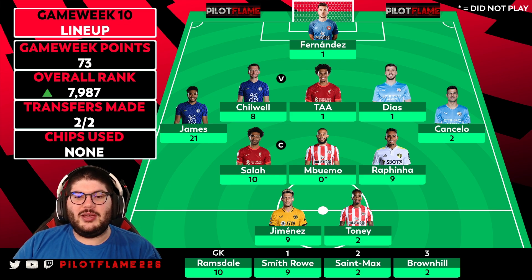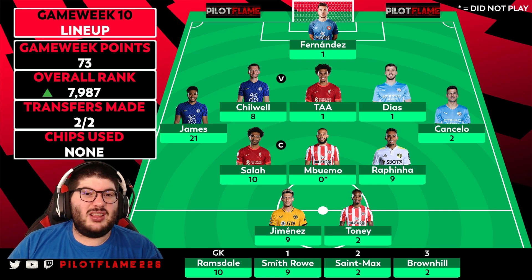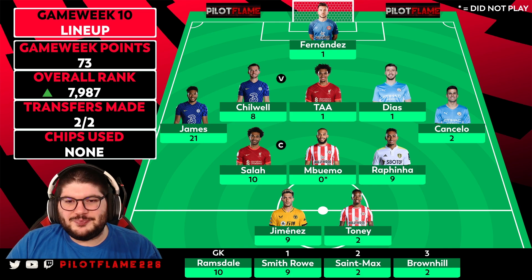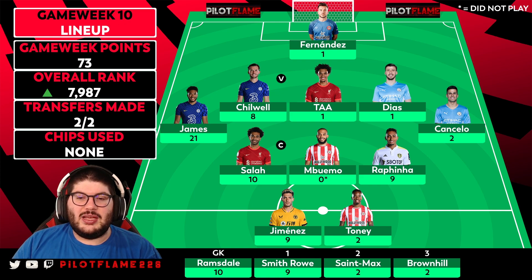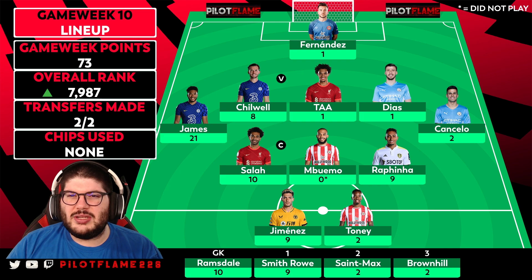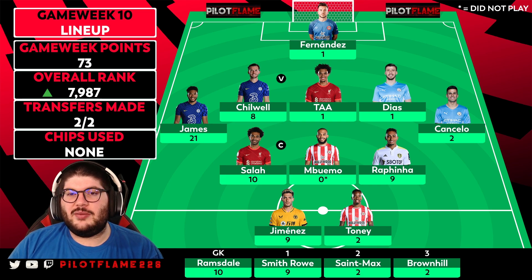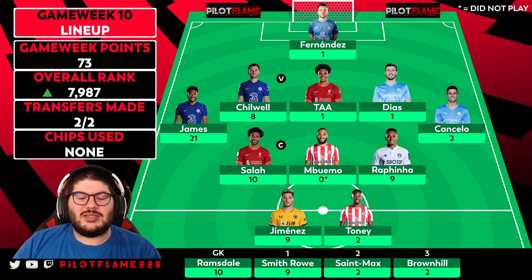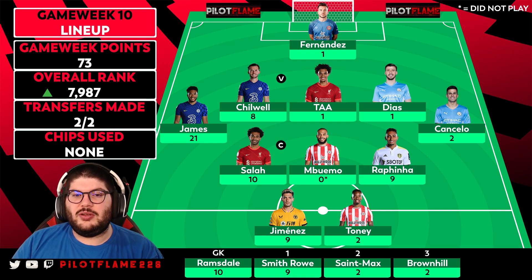Jimenez got a very fortunate goal off a back pass versus Everton, who look very shaky. Antonio with just two points — Brentford got battered versus Burnley for the majority of the game, hopefully they can pick it up versus Norwich. Saint-Maximin and Brownhill with the standard two points on the bench. We got the bench order right, used both transfers, so we have just one going into next week, but the team is looking very good.